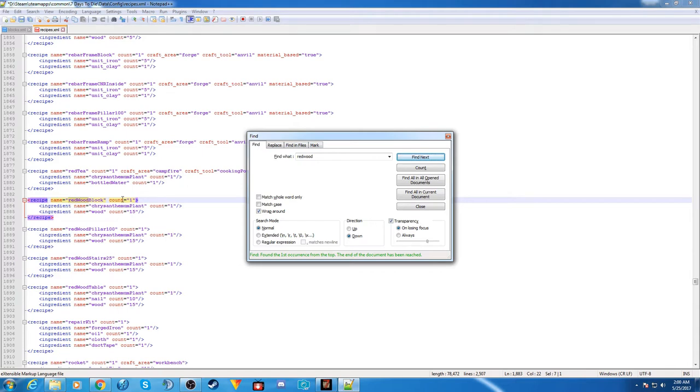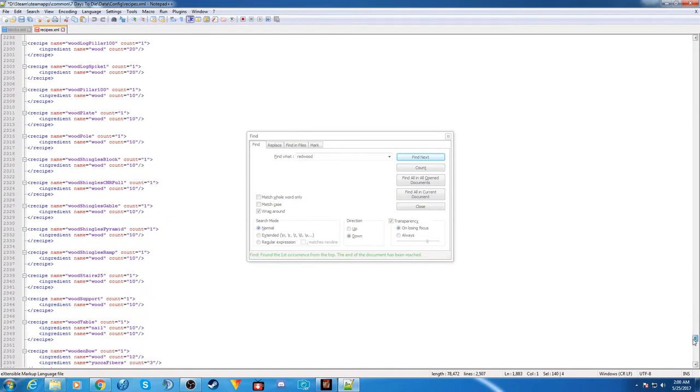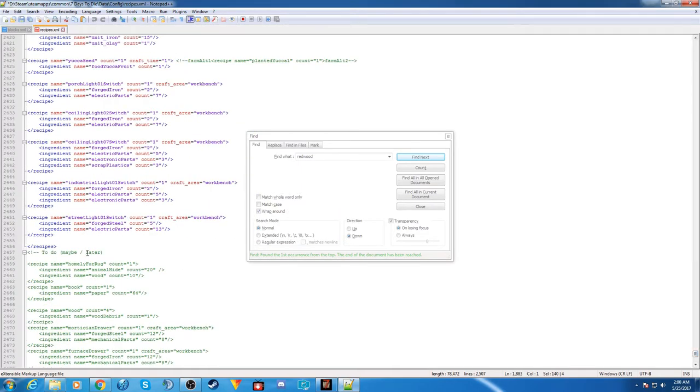Here's the recipe for the redwood block, just like we saw in our inventory — it takes one chrysanthemum plant and 15 wood. Highlight this recipe, making sure you get the beginning and end of where the recipe starts and ends. Right-click and press Copy.